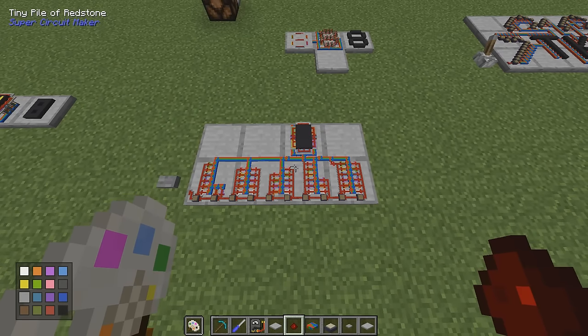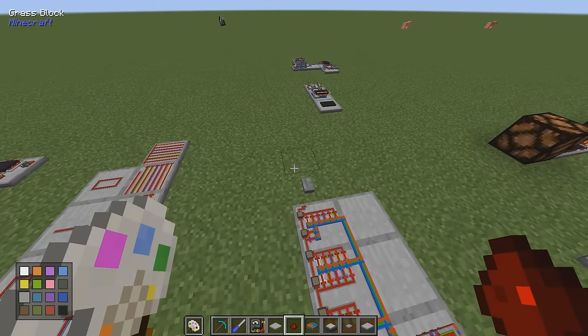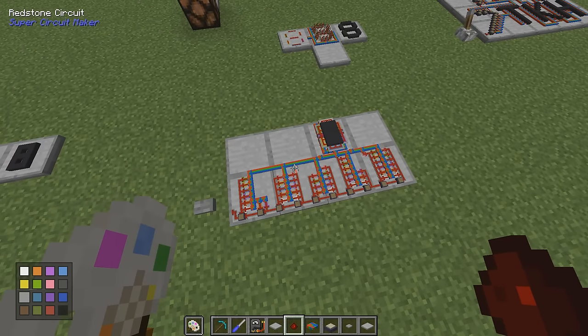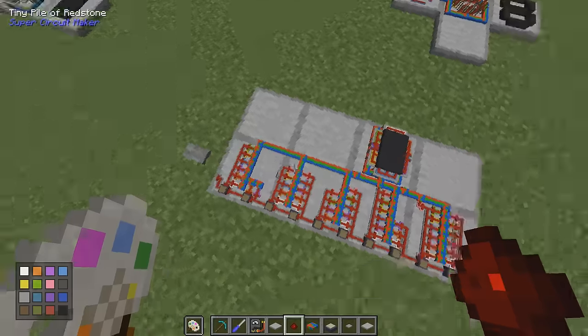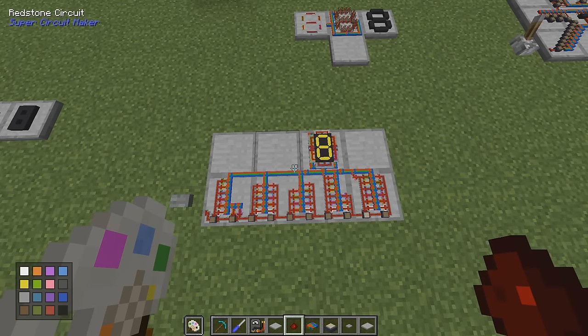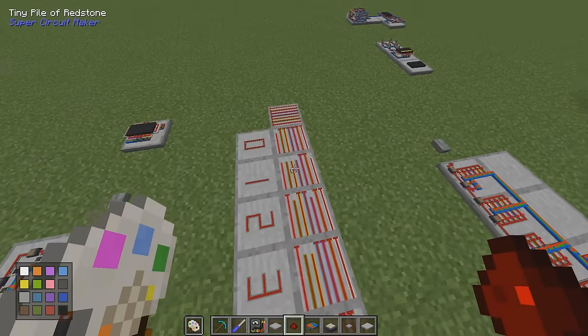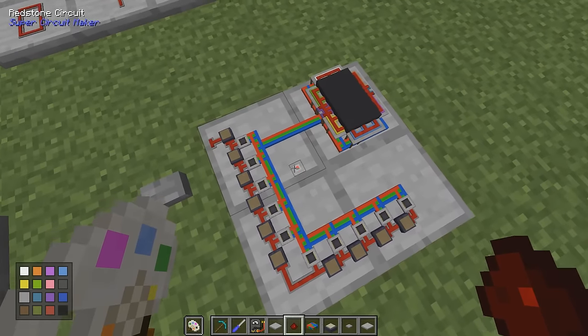This build has no real use yet since I'm not counting anything like inventory size or the inventory in a chest. This one is simply showing off — it's a counter counting upwards in a sequence and nothing else. I'll go through how to build it, how it works, and how to make it smaller with these redstone circuits.